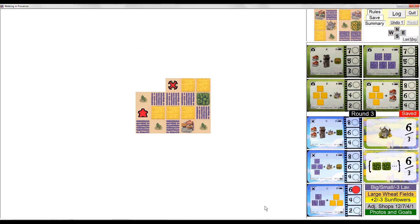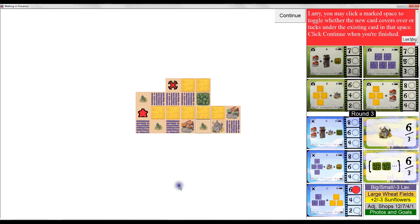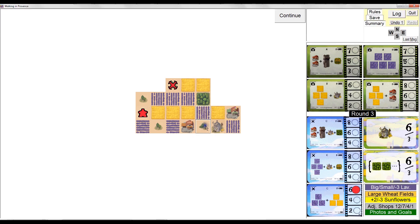In round three, I've got a card with sunflowers that I haven't seen before. I'm going to take this card and rotate it 90 degrees. Because I want large patches of wheat, I'll lay this card over these two squares — this one vertical lavender by itself isn't doing me any good, so I'll just overlay it. The meadow replaces the meadow. My program is telling me I can either leave it this way or tuck it under, but I want the large patch of wheat, so I'll leave it like that.